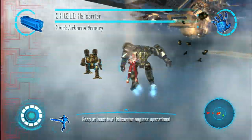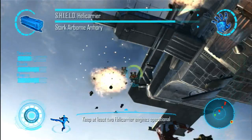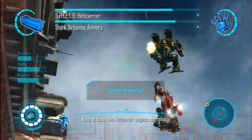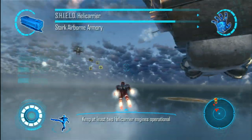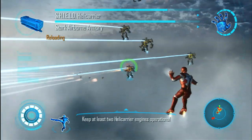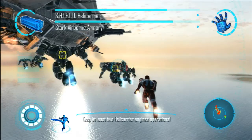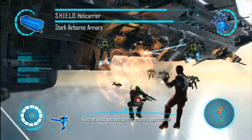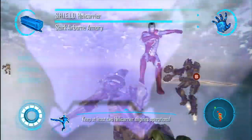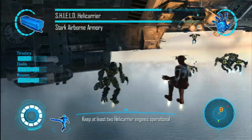Unfortunately, a couple of the control problems from the first game crop up — when you get hit by enemy fire, you get so turned around that you end up getting pummeled even more before you can even react. This becomes especially true later in the game and makes the final boss fight one of the most frustrating I've ever had to overcome, simply because I couldn't fly and fire where I wanted to accurately. That said, they definitely fixed the flying problems from the first game, at least in terms of the feel of accelerating in the Iron Man or War Machine armor. That sense of speed is critical to a lot of the outdoor levels.